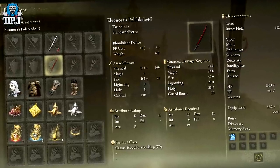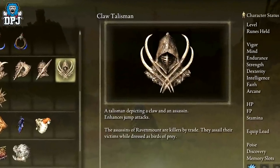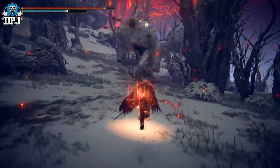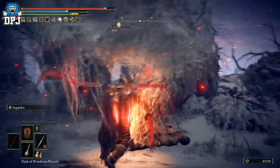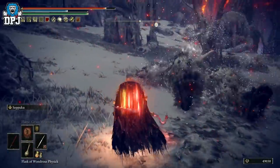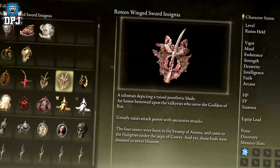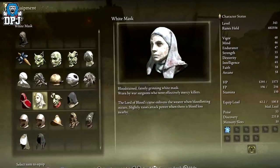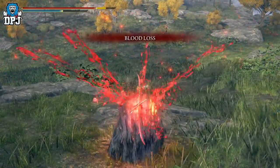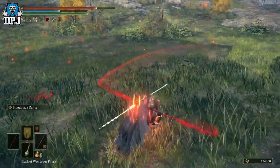I paired it with Eleonar's Poleblade, which also does bleed buildup and has fire damage. I applied the Claw Talisman to that, and also had the Raptor's Black Feathers chest piece — both increase mid-air attacks. If you jump and attack with this thing it hits 4 times in quick succession. While in mid-air it does remarkable damage, and you can land into another combo dealing even more. Add the Rotten Winged Sword Insignia Talisman into the mix and it gets even crazier. Throw on the White Mask as well — it adds attack power when blood loss is nearby. Combined, you have one of the best builds in the game. Build linked below.